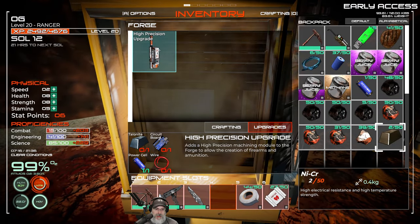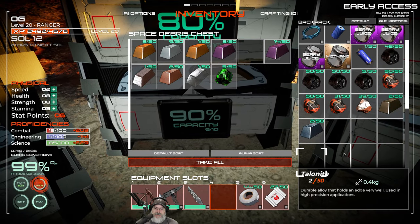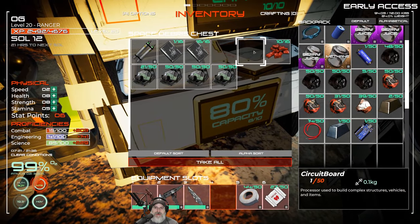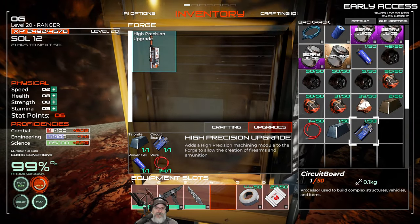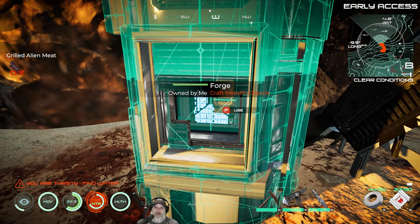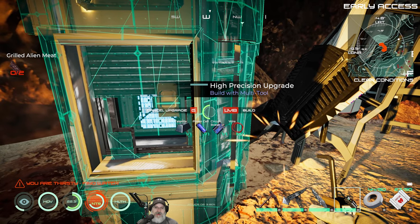Let's do the forge upgrade first. We need a circuit board, wire, a power cell, and talonite. I found some talonite when I was salvaging — I have two pieces. The high-precision upgrade adds a high-precision machining module to the forge to allow the creation of firearms and ammunition. Let's get our welder down here and craft it up. We should be able to start making guns now.